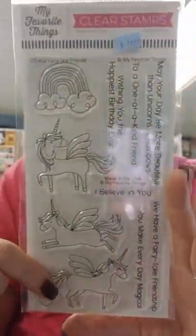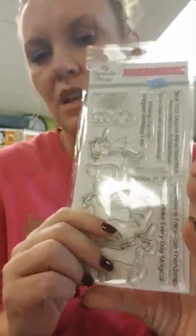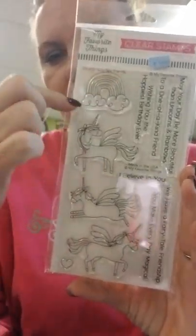We've got this cute little set called Fairy Tale Friends — just the stamp. Sentiments include: May your day be more beautiful than unicorns and rainbows, To a one-of-a-kind friend, Wishing you the happiest birthday ever, I believe in you, We have a fairy tale friendship, and You make every day magical. Then you've got adorable unicorns and a fun rainbow.